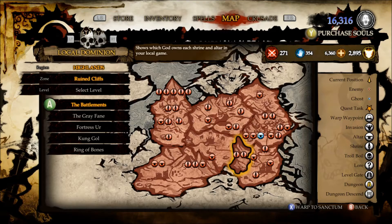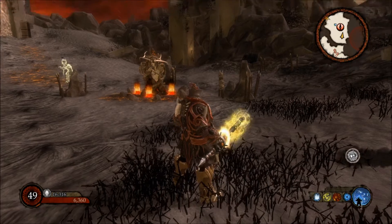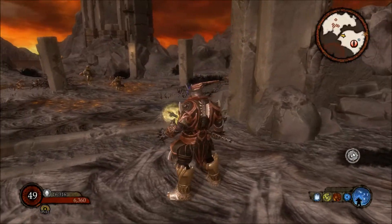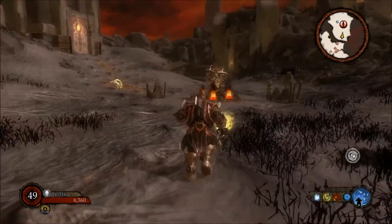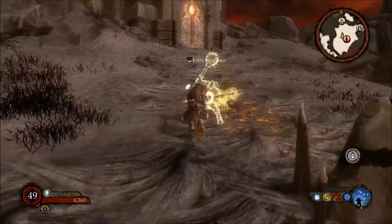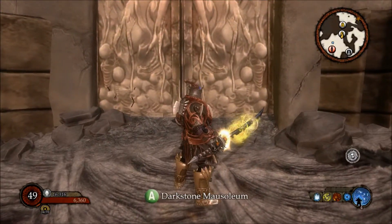The second one for Dark is Ruined Cliffs, and you want to go to Battlements. You're after Darkstone Mausoleum. This one is pretty easy to find — you come here, there are three main pillars and you'll encounter some floating enemies. Come in here and it's literally up there and to the left.